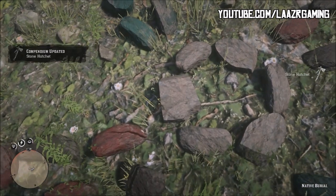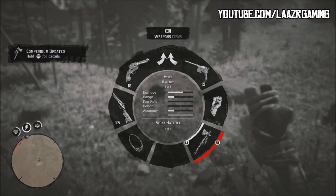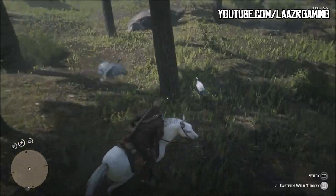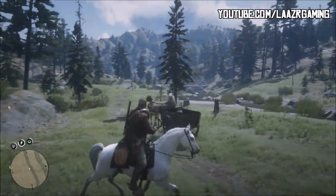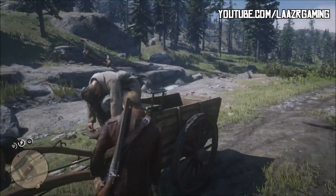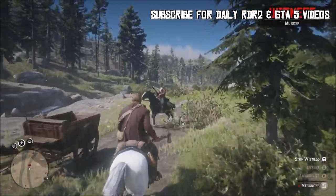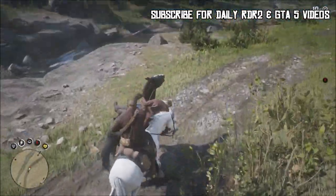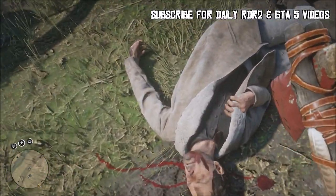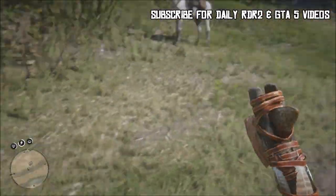Being a melee weapon there isn't too much to look at with the stats, but the damage and range is massive. It is so swift taking at people with this stone hatchet — just throwing it, the way it flies through the air and takes out enemies instantly is definitely one of my top favorite weapons in the game. One thing you definitely have to remember when using this weapon: if you are throwing it at a character, make sure you go over to them and pick it up off their body, otherwise you'll just be leaving it sitting in the ground.